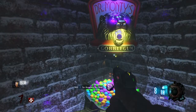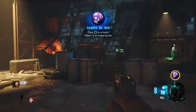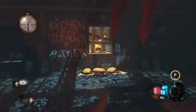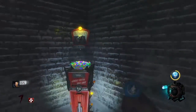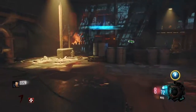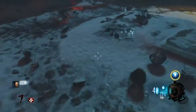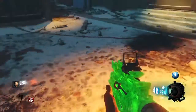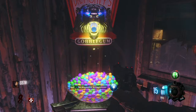The next one is Anywhere But Here — this gives you two activations and allows you to teleport to a random location. If there are any zombies near where you teleport, they're going to be blasted away. The next one is Danger Clostis, which is active for three or four rounds and makes you take zero explosive damage. It can be nice for Der Eisendrache with the Panzers.